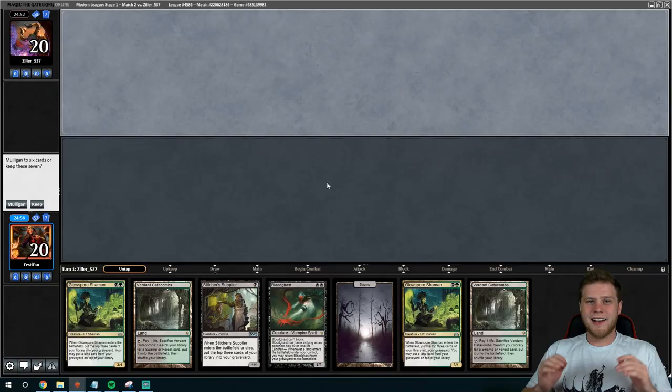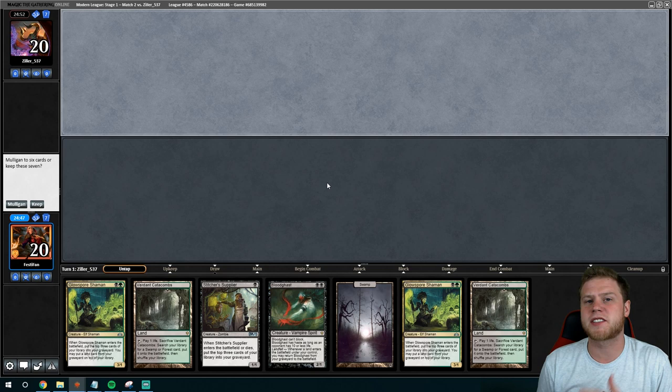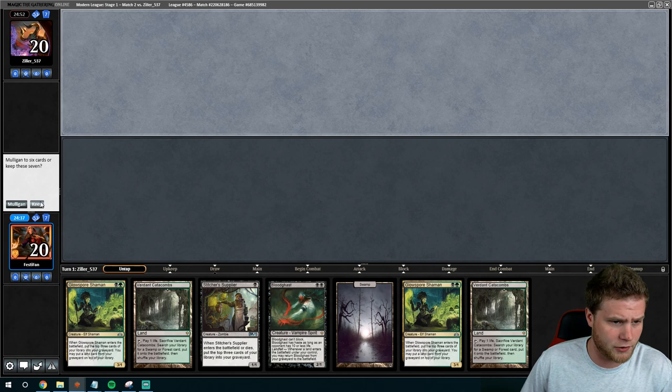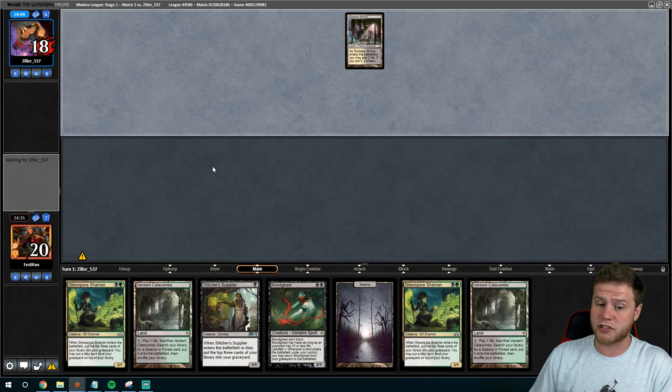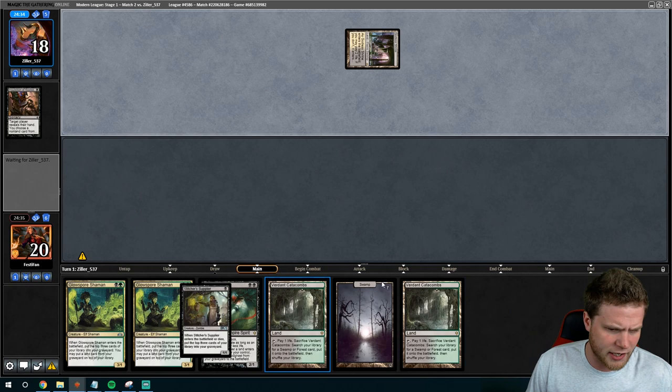Welcome to round one here with Glowgak — a Hogak version playing Glow-Spore Shaman as basically a 5th, 6th, and 7th Satyr Wayfinder, trying to maximize filling my graveyard with the two-drops as well as the one-drops. We are on the draw here. This hand's okay — not anything spectacular, but usually any Stitcher Supplier into Glow-Spore Shaman or Satyr Wayfinder or even another Stitcher Supplier is good enough to keep, and this hand is no exception.